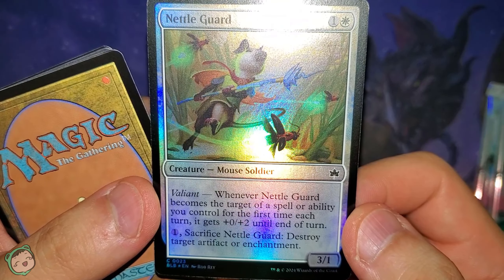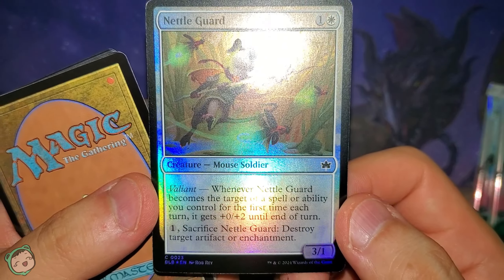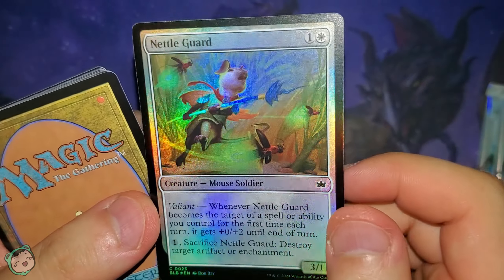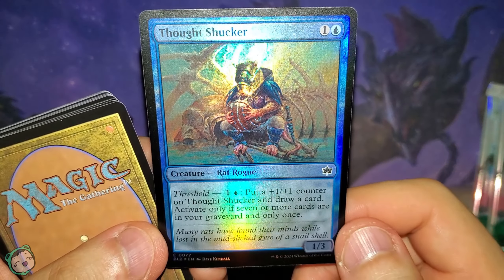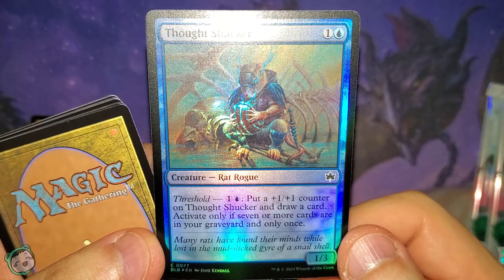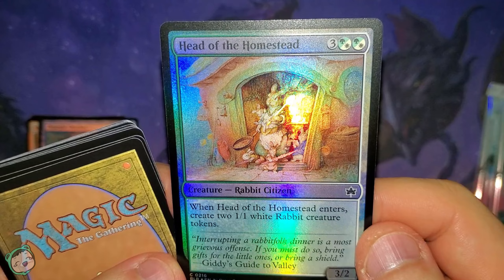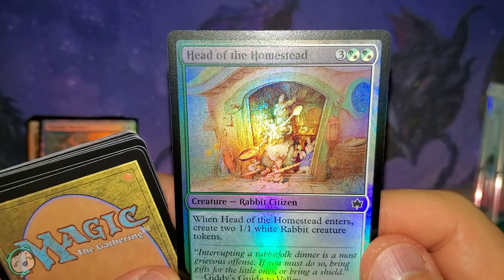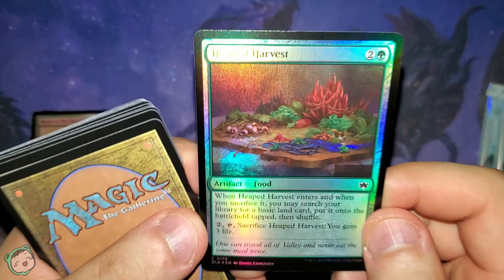Next up, Dot Shocker for one blue. Threshold — one blue: put a plus one, plus one counter on this and draw a card. Activate only if you have seven or more cards in your graveyard, and only once. Next up, Head of the Homestead for three green white green white. Whenever this enters, create two one-one white rabbit creature tokens.